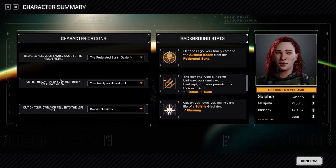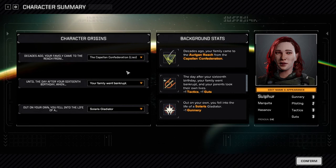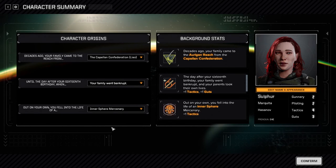All right, so this is all new. I think I'm going to go with something different this time - I'll go with Capellan Confederation. After the 16th birthday, I'm going to say my family went bankrupt - leave it as that. I'm going to be a dispossessed noble here, and then we ended up being an Inner Sphere mercenary. So we got Tactics and Guts.